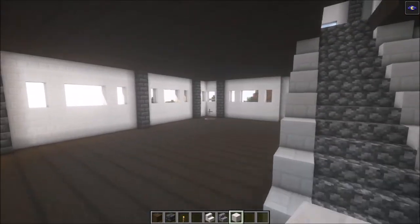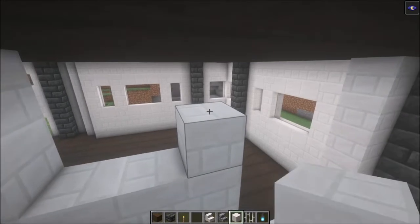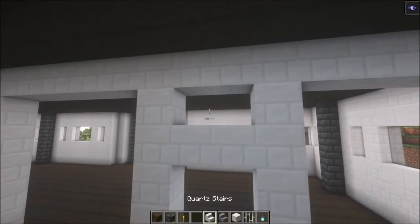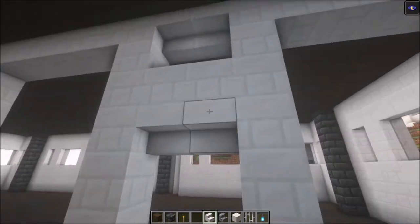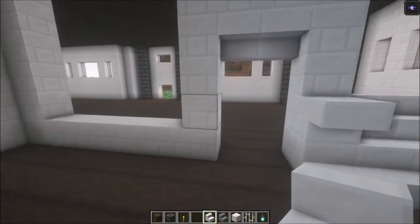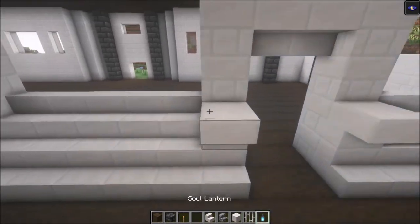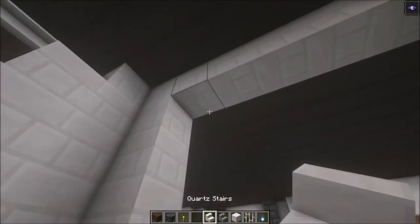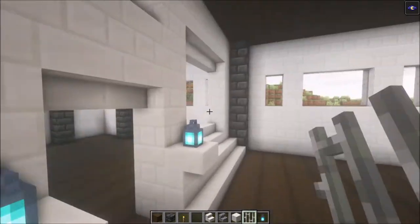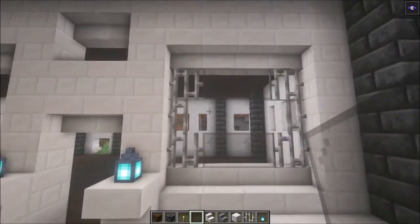Do the same thing on that side. Now let's decorate these entrances first before we continue. It's pretty simple — replace blocks with some stairs and add stairs underneath, similar to what we did on the outside. Then add some iron bars on the edges and some glass, the same glass we used for the exterior.